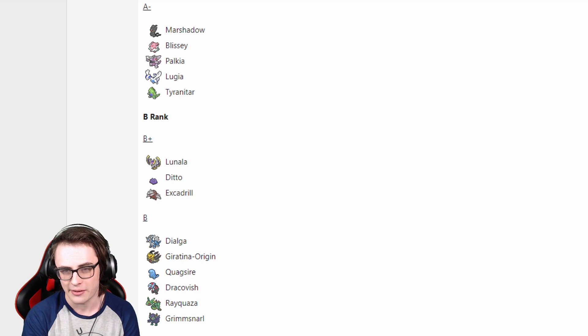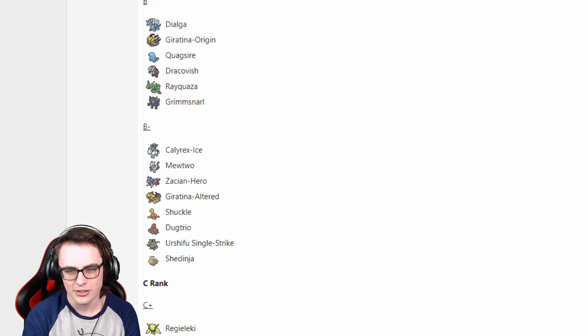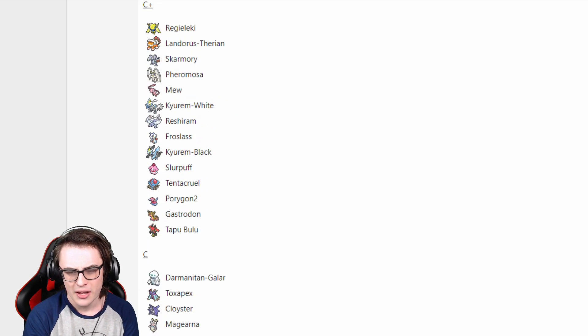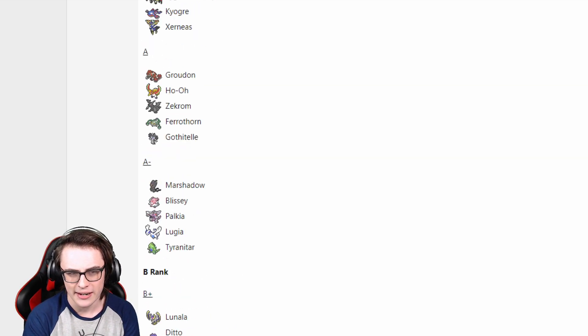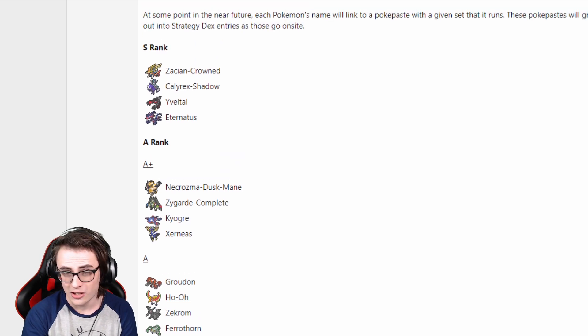Marshadow obviously gets destroyed by Play Rough, Close Combat, and Play Rough. Lugia just gets Swords Danced on — it can't really touch Zacian outside of Earth Power, which it simply isn't running in this format. Lunala no one's running with Shadow Calyrex in the tier even though it's an objectively good Pokemon. It just goes to show there aren't really a lot of consistent checks, and Zacian-Crowned is able to muscle past even most of these Pokemon — even in hypothetical territory, it's not impossible to get past any of them.